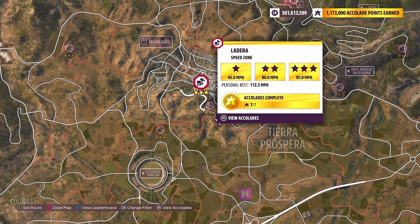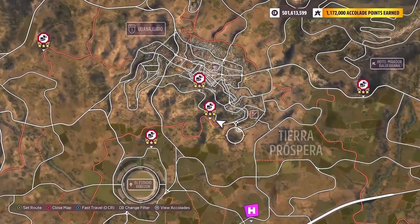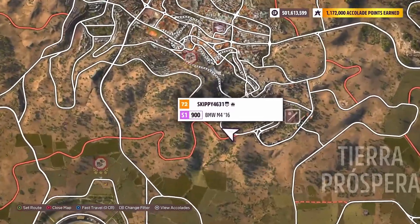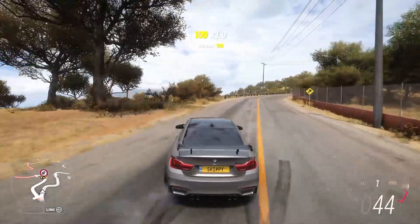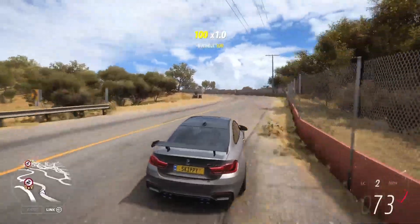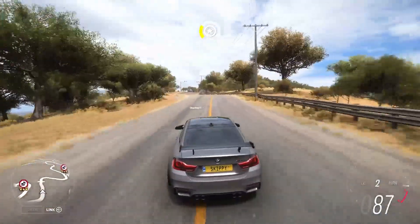The Ladera Speed Zone is located just outside of Guanajuato on the south side of the city, with a three-star objective of 95 miles per hour. I'd suggest coming in from the right-hand side of the camera, or the east side. Get a decent run-up to build as much entry speed as possible going into the zone.